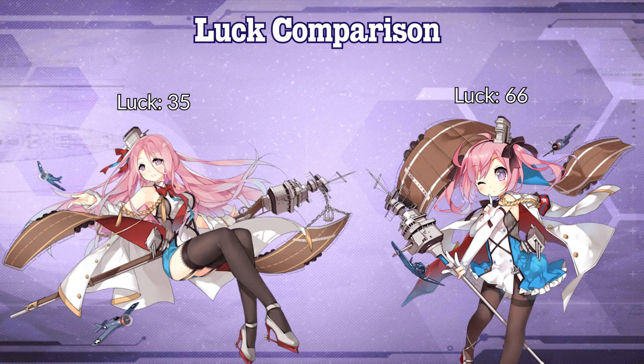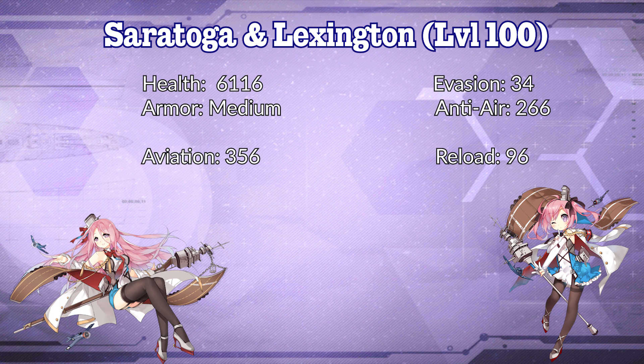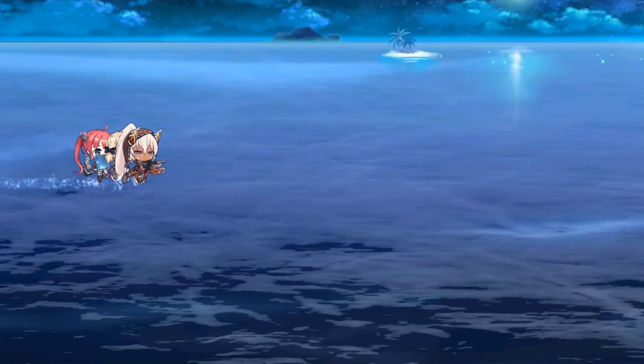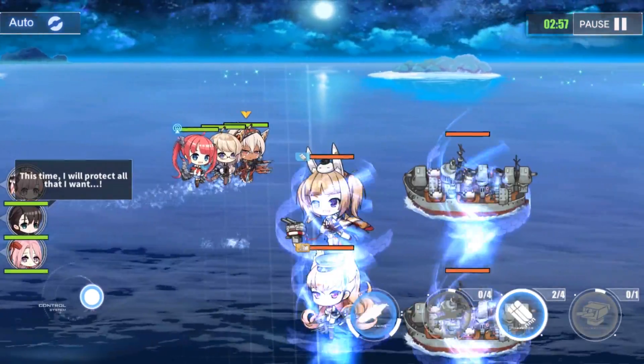Taking that into account and only having two fighters means air superiority probably isn't really their focus. The only stat difference right now is their luck, with Saratoga leading — but we'll get into why they separate later. Now that we have access to level 120, we can see they get some nice boosts to their overall stat line. The boost to health and evasion helps them last longer in missions, and the boost to aviation and reload helps them hit harder and faster.